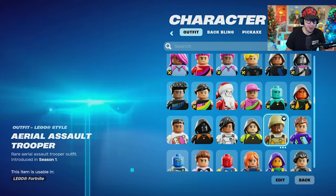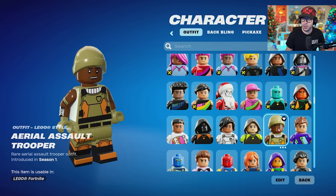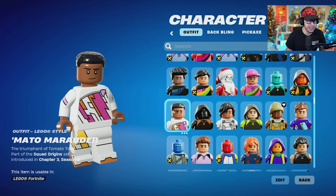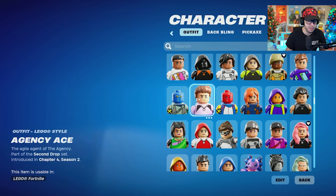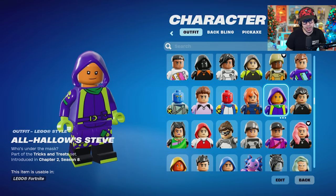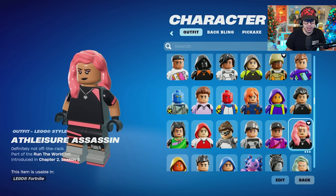We got a mega rare skin coming up — one of the rare skins in the game. Aerial Assault Trooper. That's a W. A lot of people still think that Renegade Raider is more rare, but I personally, having both, believe that Aerial Assault Trooper is more rare. I never see it in the game. For Renegade Raider, I see it rarely, but I do see it.